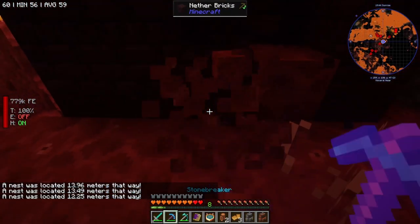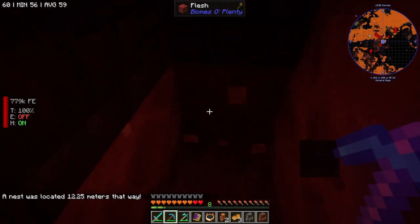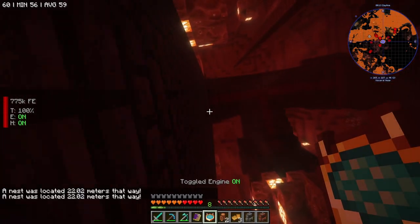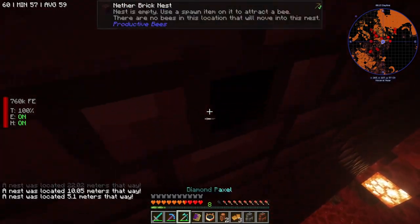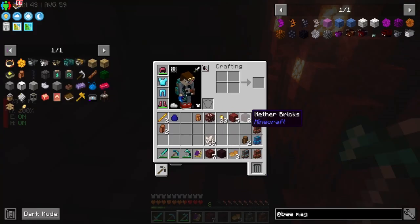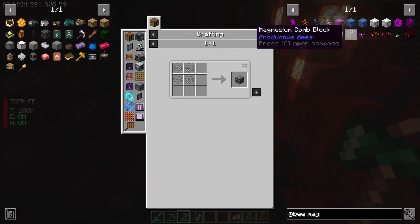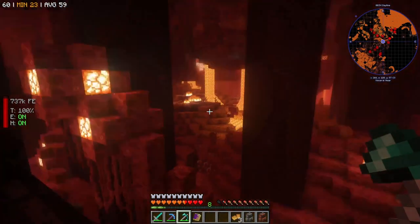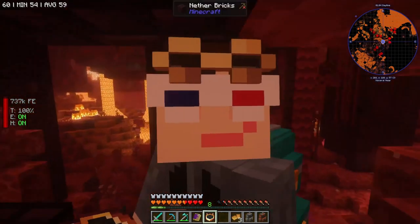Looks like it's in here but down. Found it. We've got our nether brick nest as well. We can use a magma cream on it to produce another bee, and we're going to test if we can do that in the overworld. I think that's it, so let's head home.